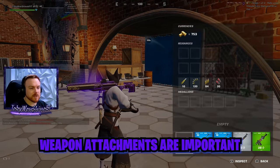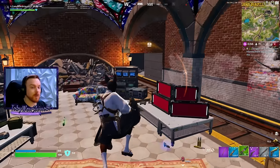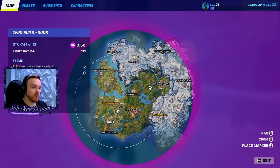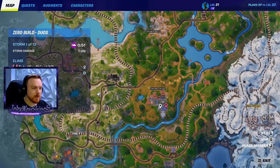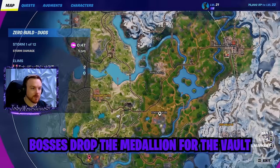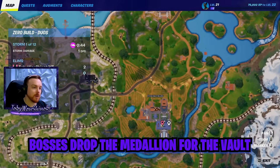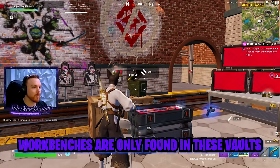We're looking for a couple of perks, but none of these have them, so we don't have the perks we need to get the ultimate sniper. We need to go to Fencing Fields - it's the closest medallion to me. All medallion locations have a boss that drops a medallion, and in that location there is a vault with workbenches. You cannot find workbenches anywhere else in the game.